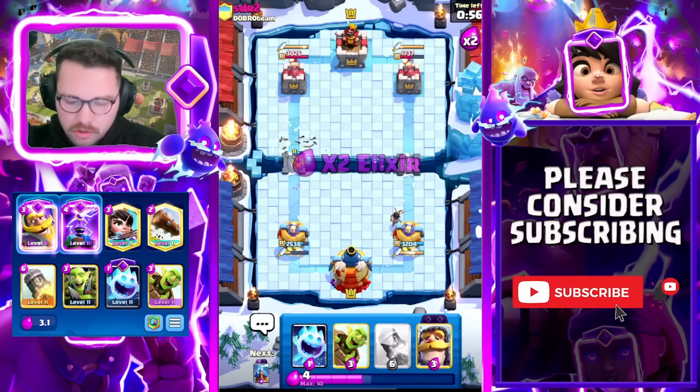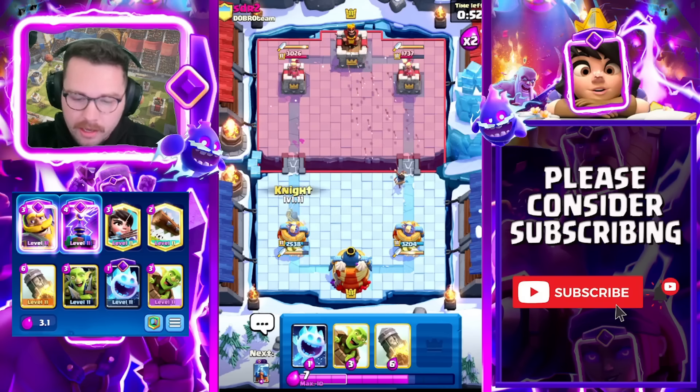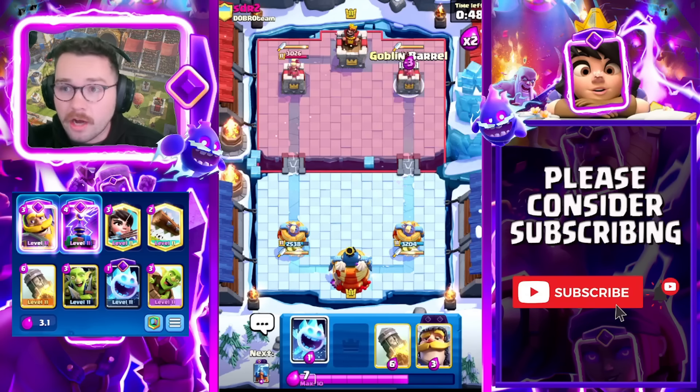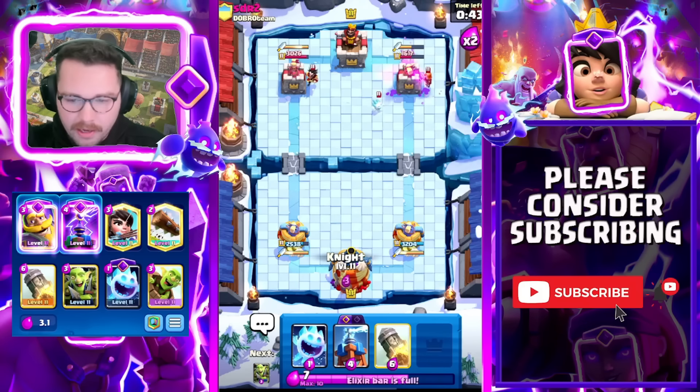One of the best ways to defend a Goblin Drill is to place a tank in the middle — you can see where I'm hovering my Knight, because most of the time that's where they play the Goblin Drill. You can also just Log it once it loses a lot of its HP — that's a really good play as well. I'll try and show you the multiple ways you can defend against it.